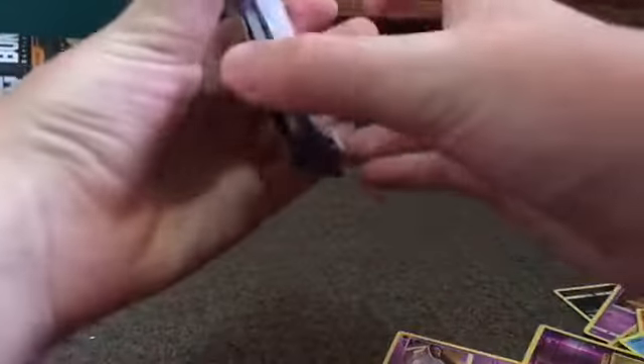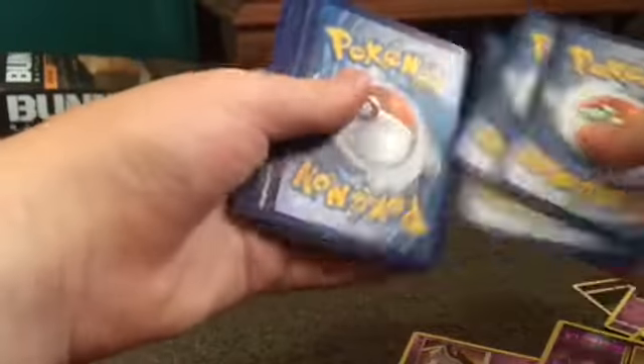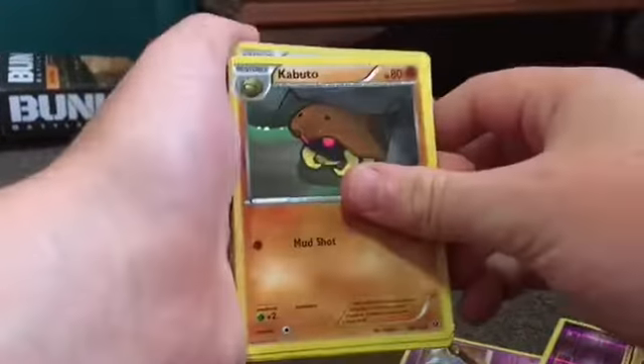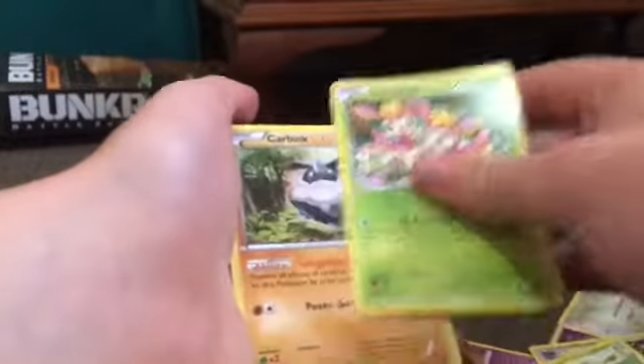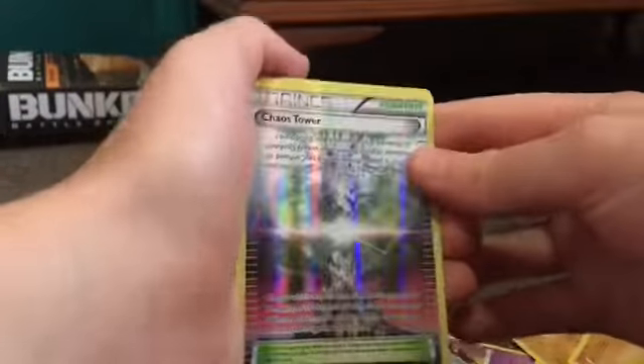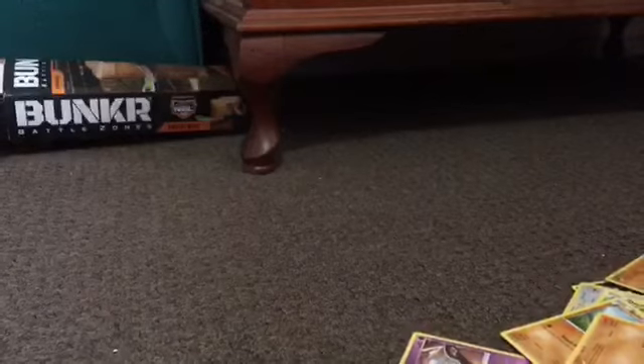Anyway, now we got Fates Collide. Fates Collide is like my favorite set. Kabuto, Kangaskhan, Random Receivers, Nivvy, Stealing, Carbink, Rylo, Diglett. Whoa, look at that - a Full Art Stadium! That's going there. And then another Holo, so that one we got two cool cards.